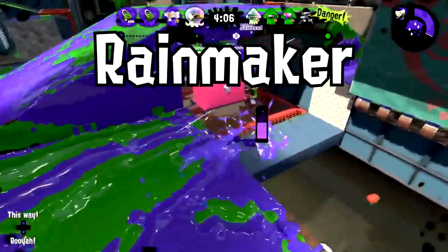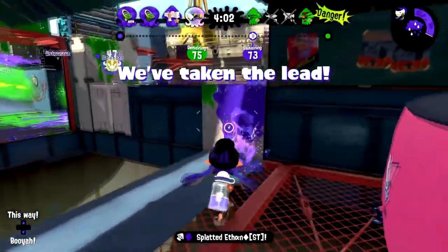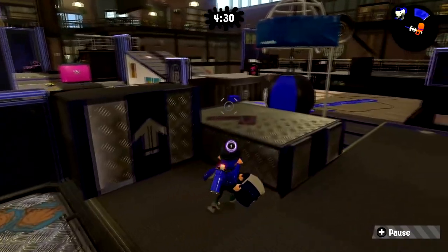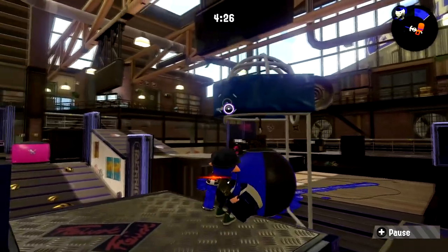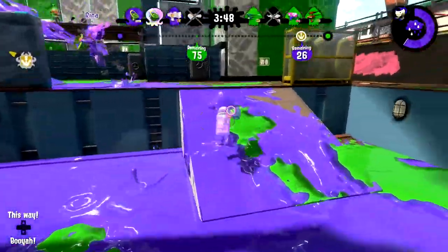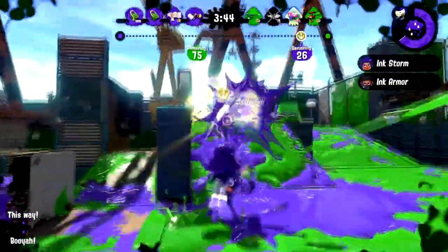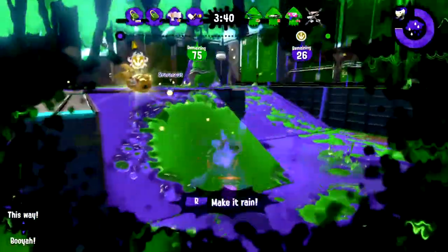Speaking of messes, here's Rainmaker and Clam Blitz put together. Consider regular Clam Blitz, but there are no power clams. Instead, the basket has to be opened with a fully charged shot from the Rainmaker. There's a Rainmaker available for each team in this mode, so nobody can hoard it and prevent anything from happening. However, if the Rainmaker carrier is splatted, the Rainmaker will always reset back to the center of the map.